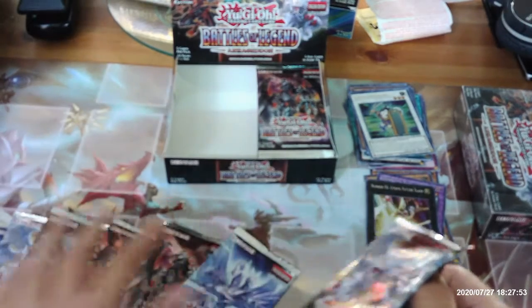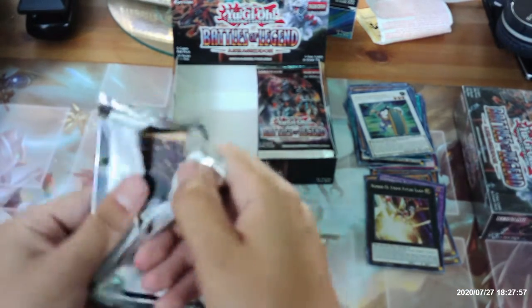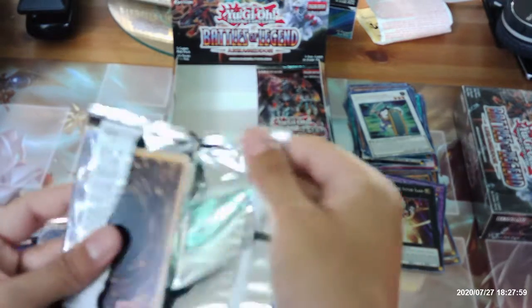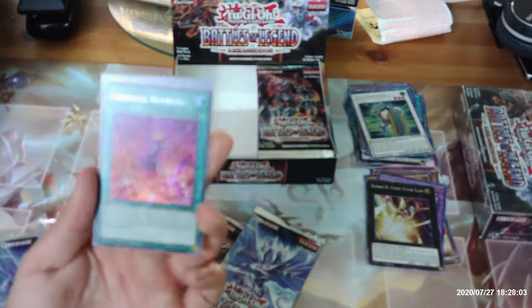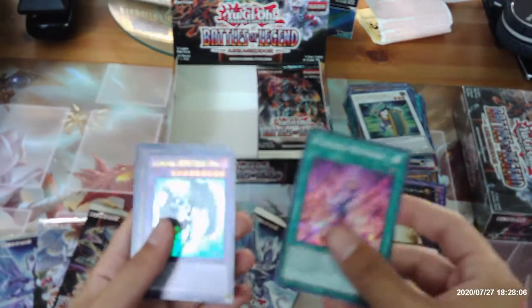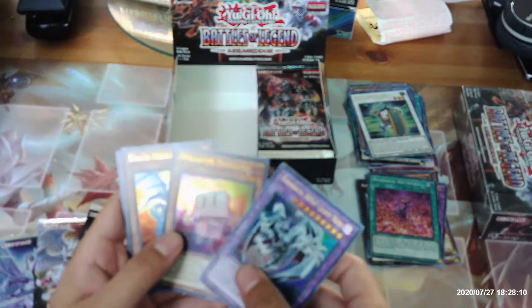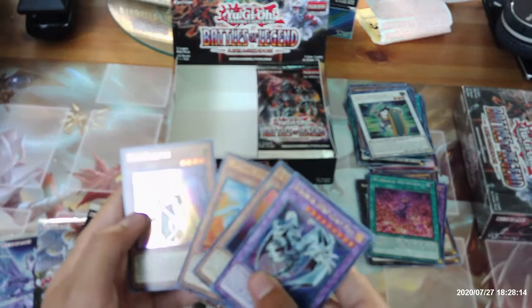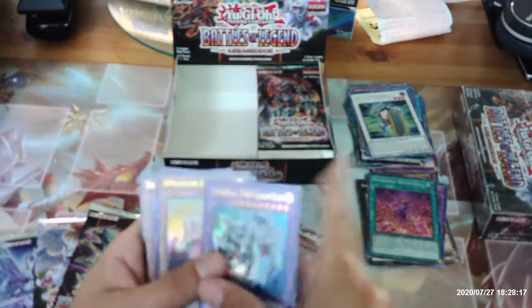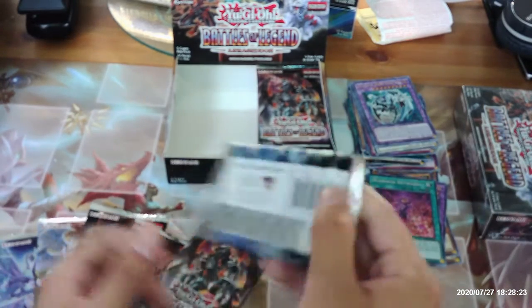Let's move on to the second half. Oh! Second copy of Numeron Network. Elemental Hero Chaos Neos, Appliancer Socket Roll, Clockymero Drago, and Ra's Disciple. I think we have a playset of just about everything in this pack, aside from Numeron Network — we only have two copies of that.